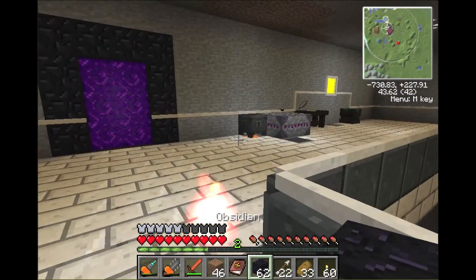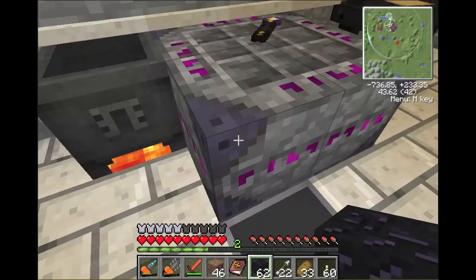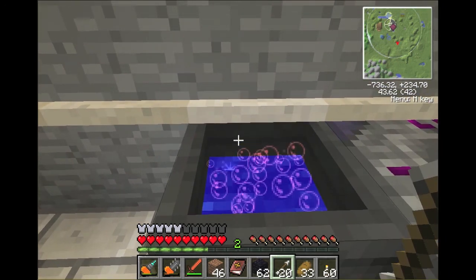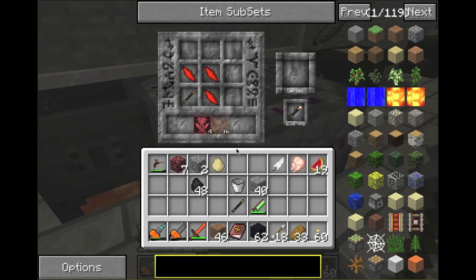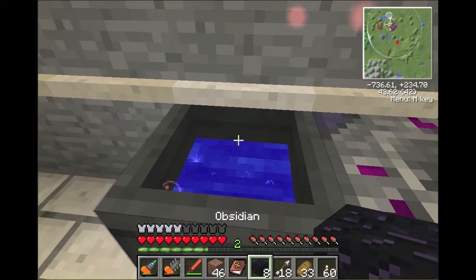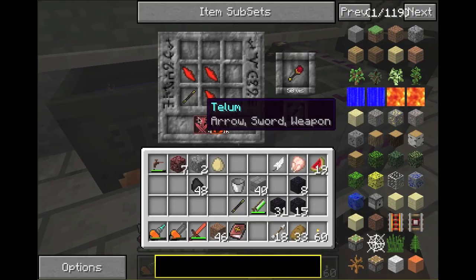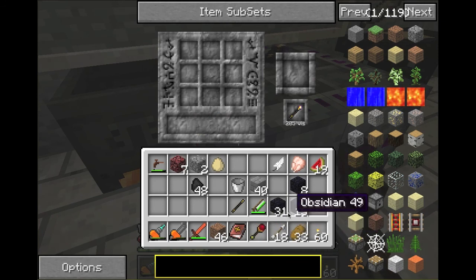So all you got to do is set up the Crucible right next to it. Once it gets bubbling, watch — I'll throw it in. Four arrows: one, two, three, four. And you'll see that it's been filled, it's good to go. And we'll do eight pieces of Obsidian and toss it in. Now it's all set — it shows you what you're about to make. You make it. As simple as that. It's very easy.